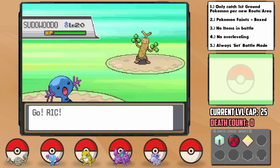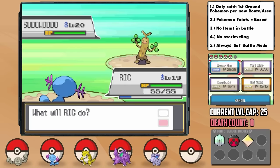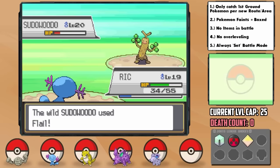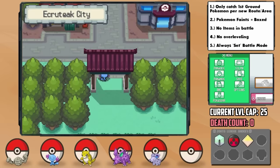Then came the Sudowoodo Saga. I was like, we can handle a Rock type with ease, especially with a Water and Ground type, but I always seem to forget this damn thing has Flail, which can have up to 200 power at low health. It smashed us with one after barely surviving Water Gun and getting a crit Low Kick, and Rick tanked it on one singular HP before his berry. Goodness gracious.